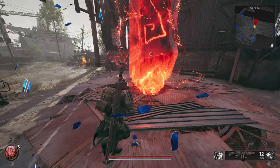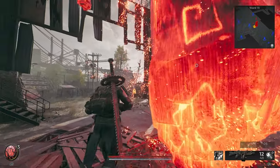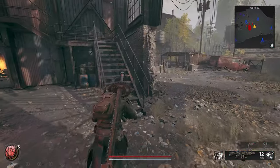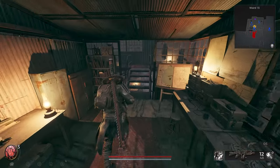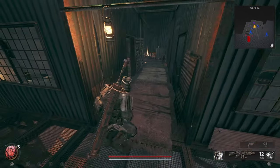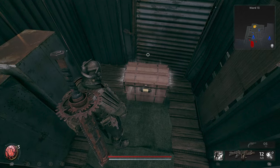The MP60R is a hidden weapon in Remnant 2 that can be obtained immediately after completing the initial tutorial. Start at the checkpoint in Ward 13 and head up the nearby staircase to the forge personal quarters, where you'll find a small chest with a combination lock.